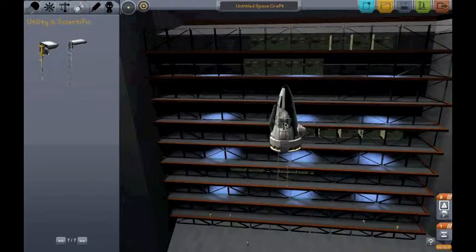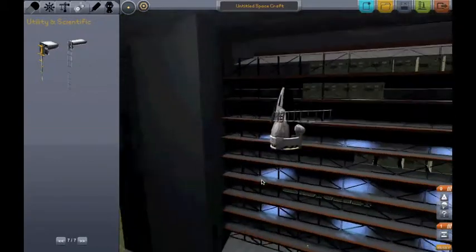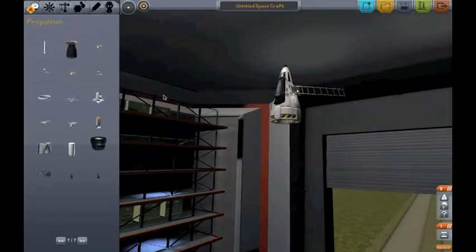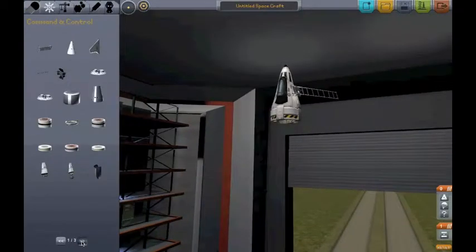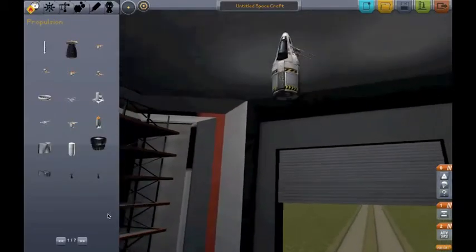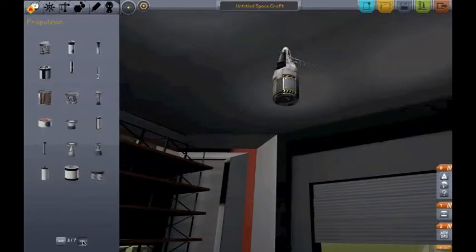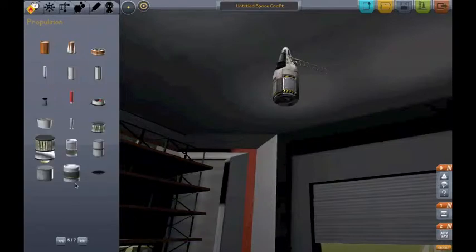What you want to do is just pull that flat side there, flip it, and put it out on an angle — just like that. Then you put your advanced SAS module there, and there we go.